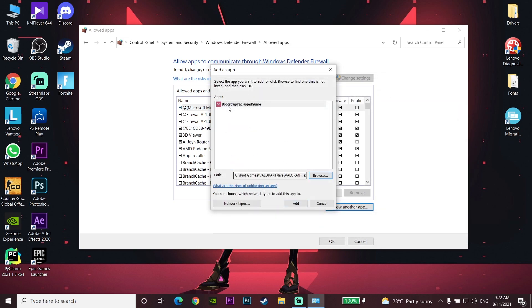Sometimes Valorant crashes mid-game because of Windows Defender Firewall. Adding Valorant to the Windows Defender Firewall allowed apps list is the second method you can try to fix this problem.